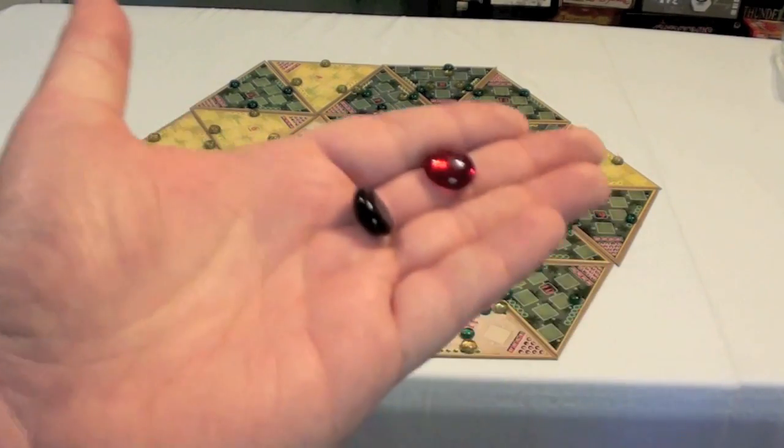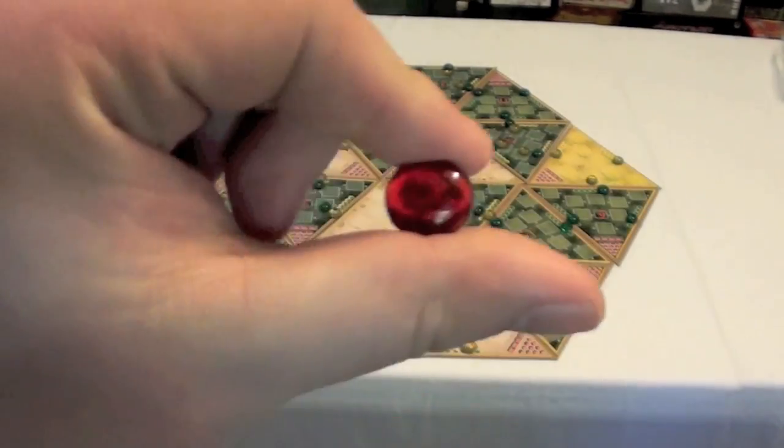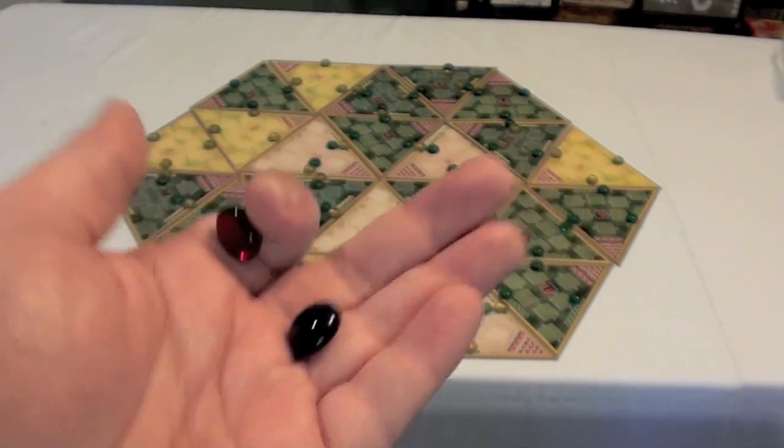Later in the game, different types of counters will come out — red counters and black counters. Red will represent kills, which are food for some types of dinosaurs, and black will represent carcasses, which are food for other types of dinosaurs.